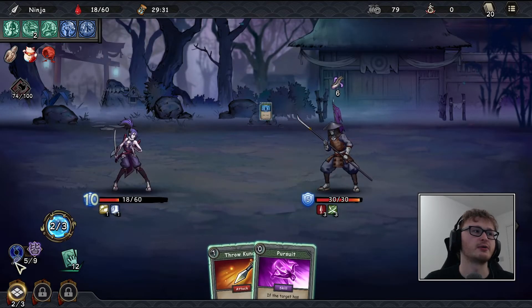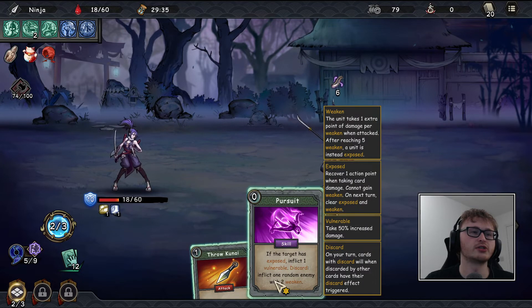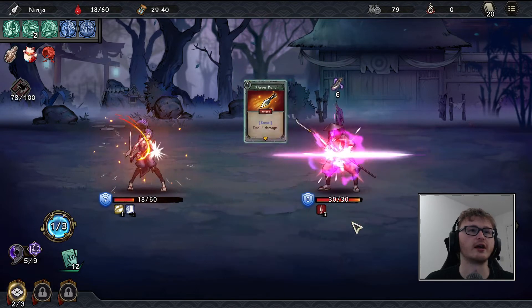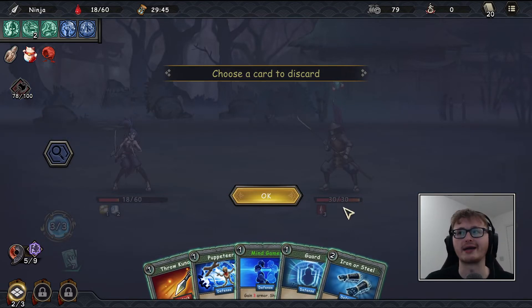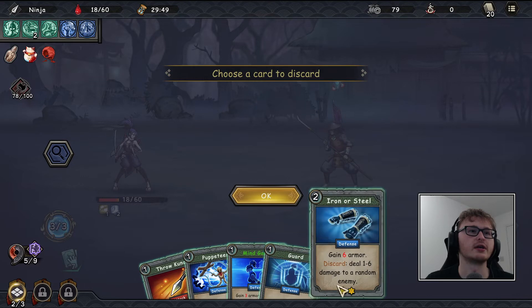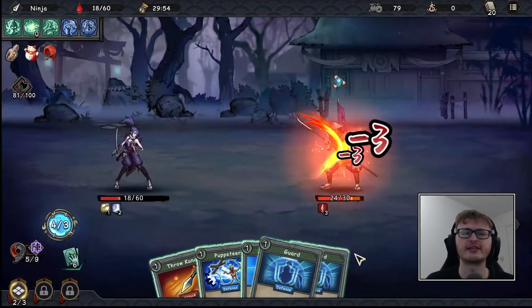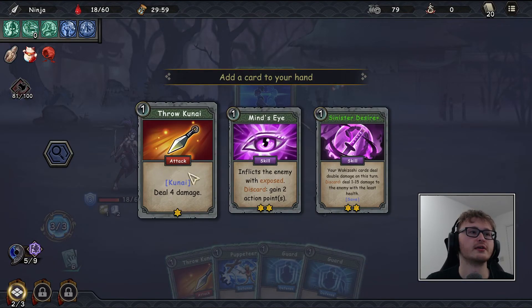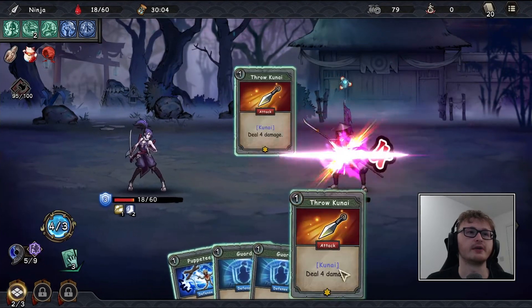Get rid of Genin Force, mind game — I'll actually take the guard to try and build up the mantra strike. The Mantra Strike card reads as basically doing nothing to this enemy since they're not exposed — it's just an easy card. I'll discard Iron or Steel: puppeteer gets rid of guard, same thing essentially. Maybe a kunai, then discard the others which gets us the kill — perfect.